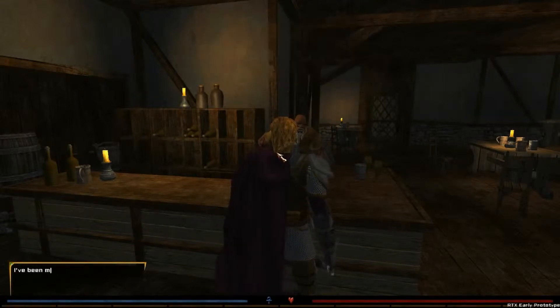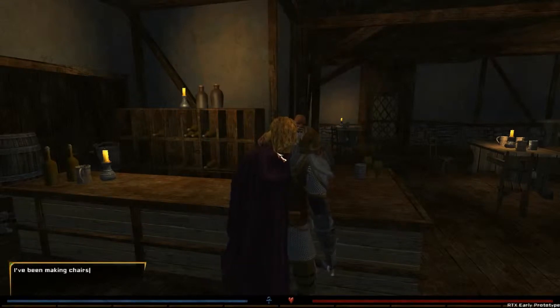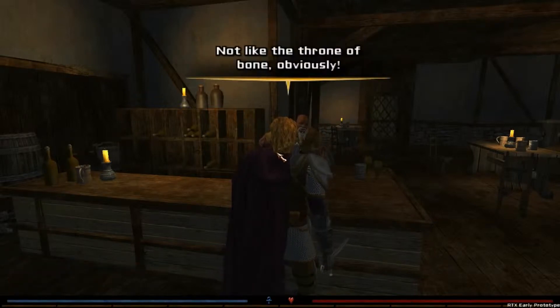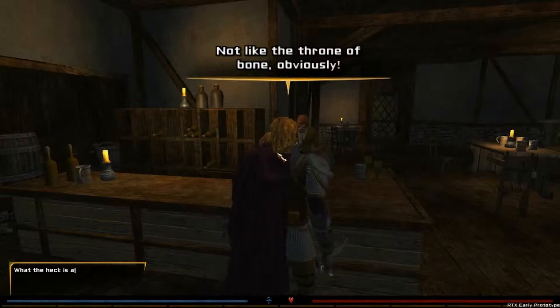I said I'll have a beer, and he says he's going to bring down a new keg right now. I'm going to tell the bartender a little about what I've been doing — I've been making some chairs and got thirsty. The bartender responds saying we could always use some comfortable chairs, but not like that throne of bone he's heard about.